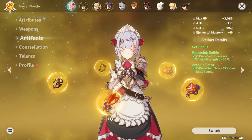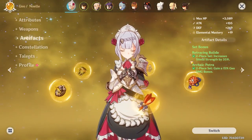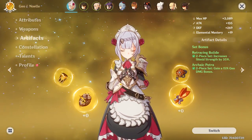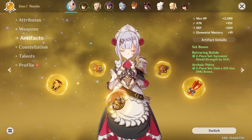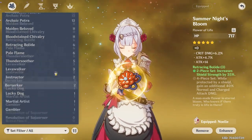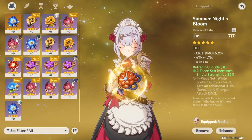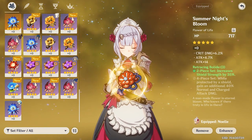When it comes to artifacts, there are many options. Archaic Petra gives you a 15% Geo damage bonus, and you can run that with Defender's Will, which gives you 30% defense. I don't have those pieces to show right now since I used them all up, but you can run Defender's Will and Archaic Petra for a fun DPS build.